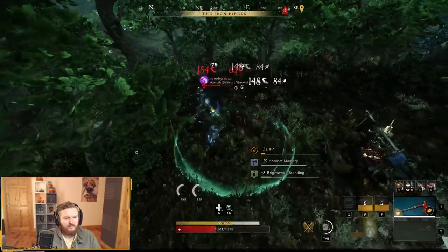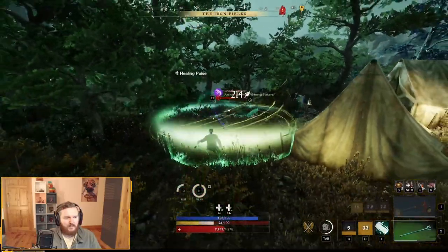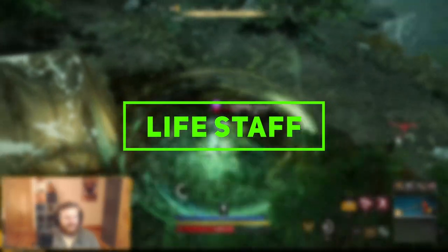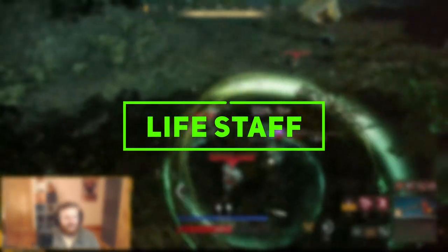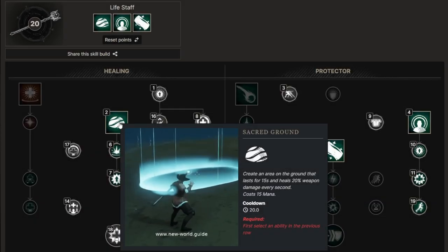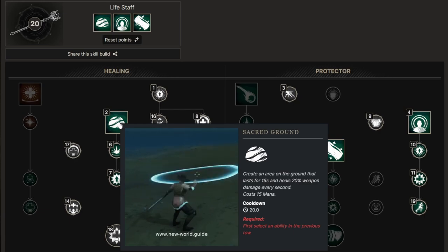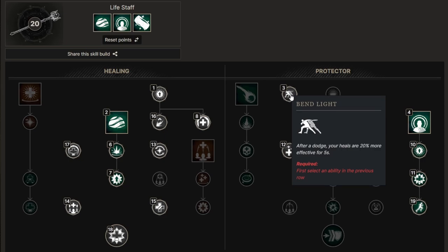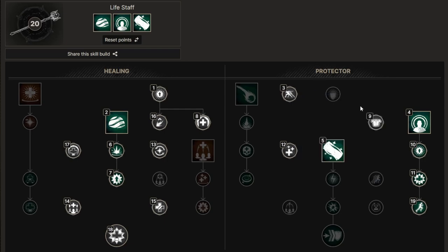Let's start off with the life staff build that you're going to be using regardless of whether you're in solo, dungeon, or PvP. This is extremely basic and shows you the order I've chosen, but you are free to change it. What I go with is Absolve first, and I try to get the first three healing abilities that you're going to be using for the rest of your game — and that is going to be Sacred Ground.